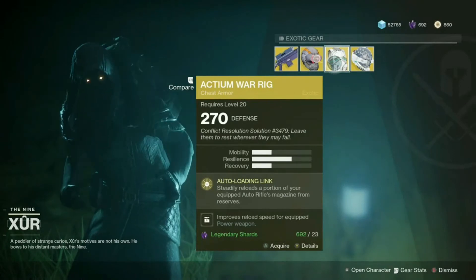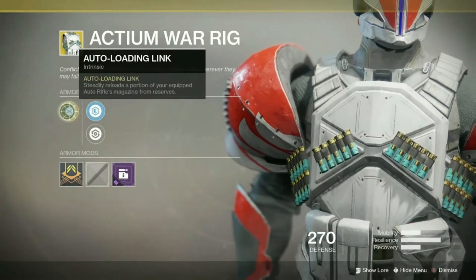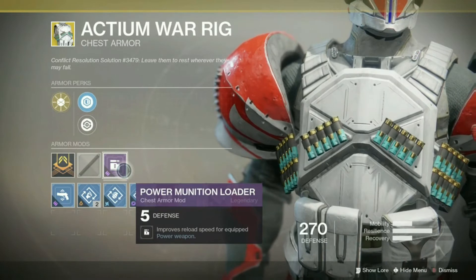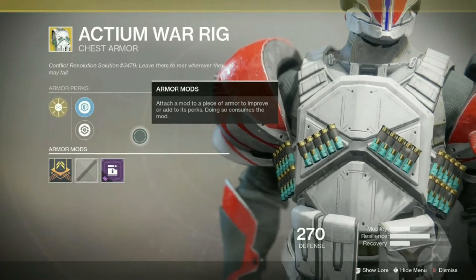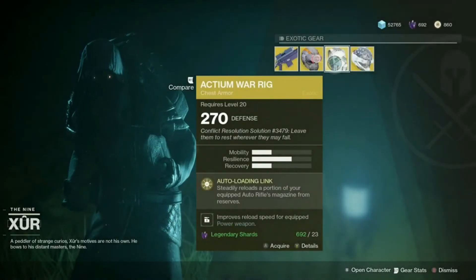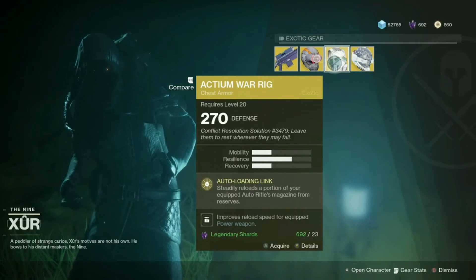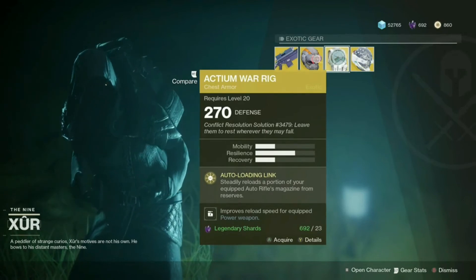For the Titan, we have a new one available this week: the Actium War Rig. The main perk is auto-loading — it steadily reloads a portion of your equipped auto rifle's magazine from reserves. It has increased resilience and health recovery, and comes with the power ammunition loader mod, which improves reload speed of power weapons. This one is a definite pickup — probably one of my favorite Titan exotics in the game right now. It pairs especially well with Sweet Business, which I hope you all picked up last week. A 100-shot minigun that's auto-reloading as you're firing is incredible, and auto rifles are just strong in the meta right now, so those extra shots can help you outgun your opponents even in PvP.